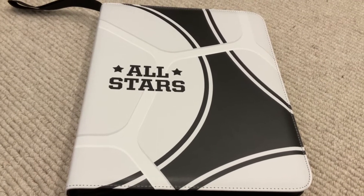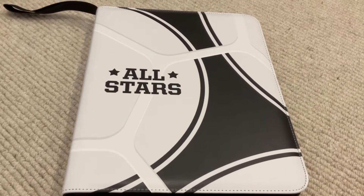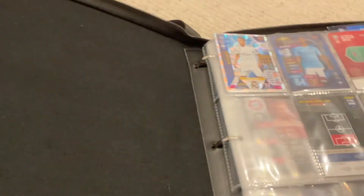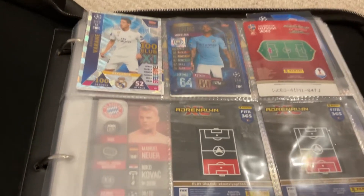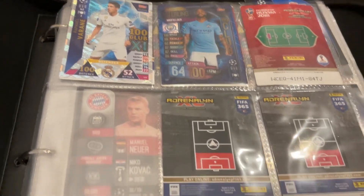Now we've got the Match Attax All Stars album. The binder opens — got a pretty cool texture. This is some old Hundred Clubs: Raheem Sterling from a couple seasons ago, and Varane when Real Madrid had that amazing Champions League streak.